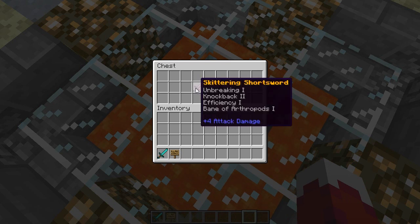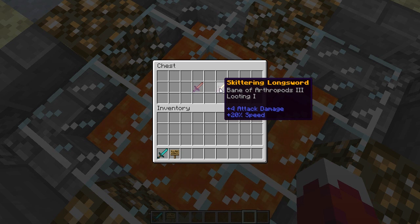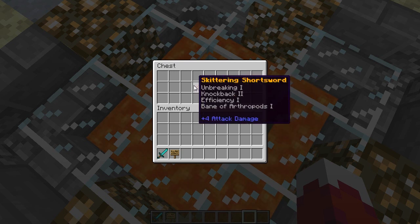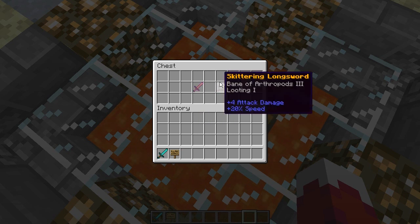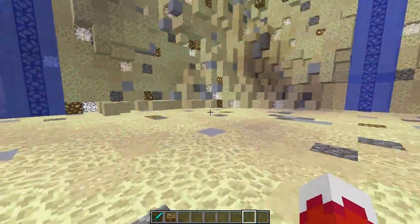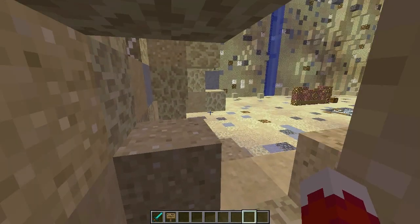Much like with Into a Nightmare, we have a longsword and a shortsword tailored to the map. In Into a Nightmare we had the Adventurer's Shortsword and Longsword; in this map we have the Skittering Shortsword and Skittering Longsword. The stats are comparable between the two maps. I like having thematic items — 'Skittering' being related to spiders.